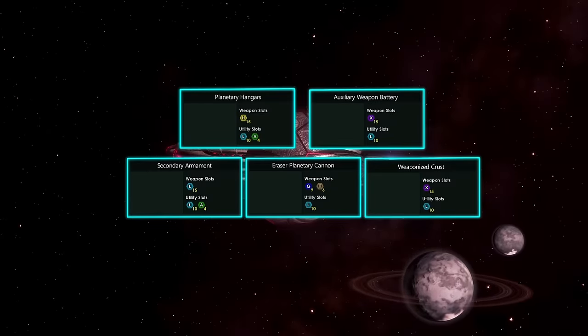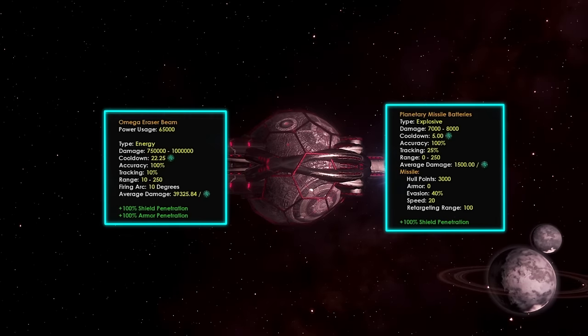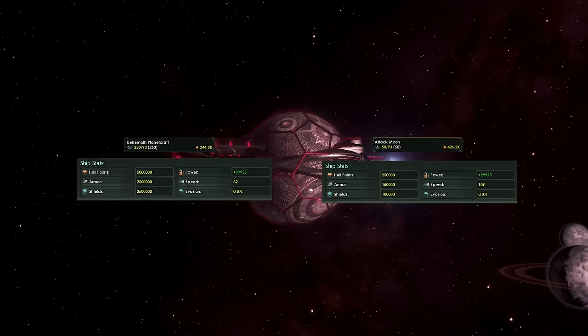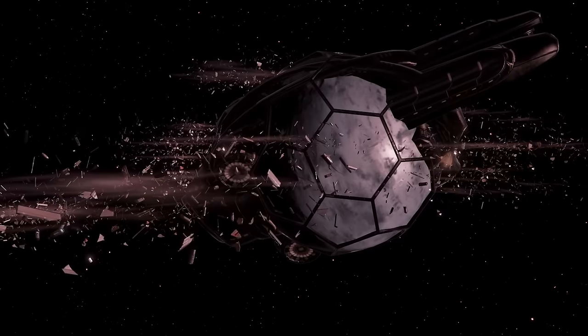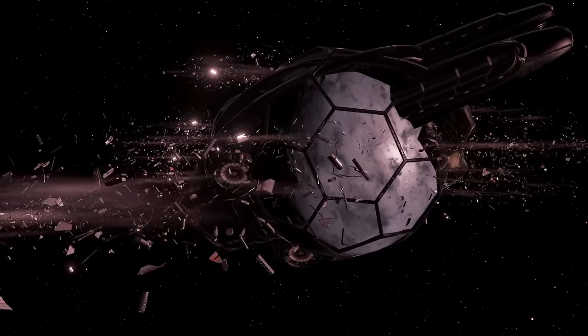By default, the Behemoth Planet Craft comes with 5 sections, with even more weapon slots, and it also has 2 very powerful exclusive weapons. While the Behemoth Planet Craft is a lot stronger than the Attack Moon, it's also a lot slower, and it takes up 250 naval capacity. Similarly to Attack Moons, if lost in battle, you have to restore them like a regular mega structure.